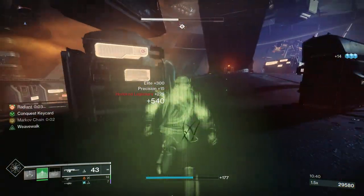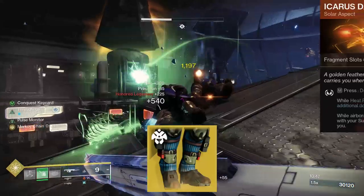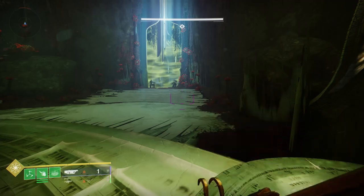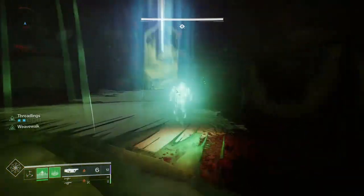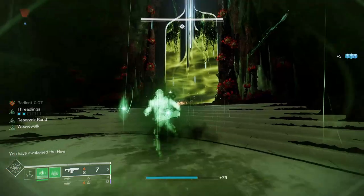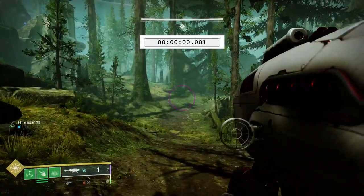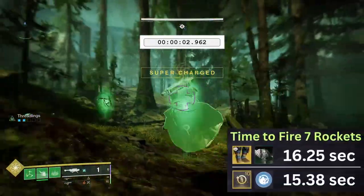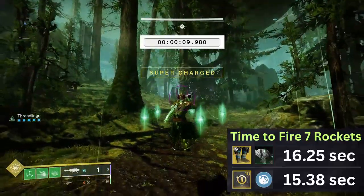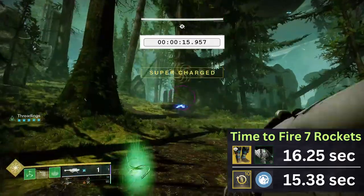One more interesting exotic armor option to consider: when I hear air dodge, my brain goes straight to Rain of Fire. Most commonly paired with Icarus Dash on Dawnblade, but it does work with Weave Walk. Entering the weave will automatically reload all of your equipped weapons, and if you bring along a fusion rifle or linear fusion rifle, kills with that weapon will proc Radiant. In a single-target damage scenario it's not going to be quite as handy as Icarus Dash, simply because you have to activate and then deactivate Weave Walk to load and fire your weapon. I was able to get six free reloads on my rocket launcher with a full stack of melee charges, but in the moment-to-moment gameplay, never having to worry about an empty magazine is quite nice.